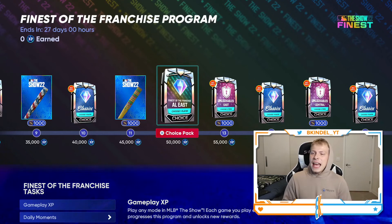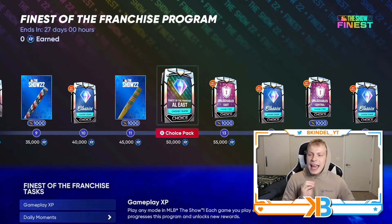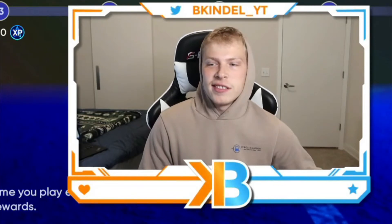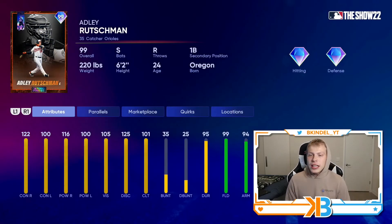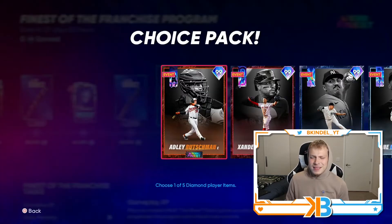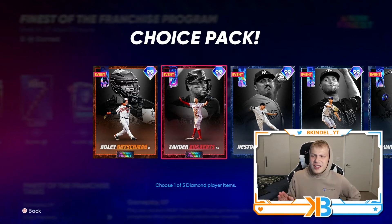Getting into the main pack — at 50k you earn your first one with the AL East. It's like the worst division, so of course it's going to be the first one you got. Starting out, we got Adley Rutschman, the rookie phenom catcher: 122-100 contact, 160-100 power, elite defense at 99. He's also a switch hitter and is going to be one of the better catchers in the game, because all these cards are nuts.